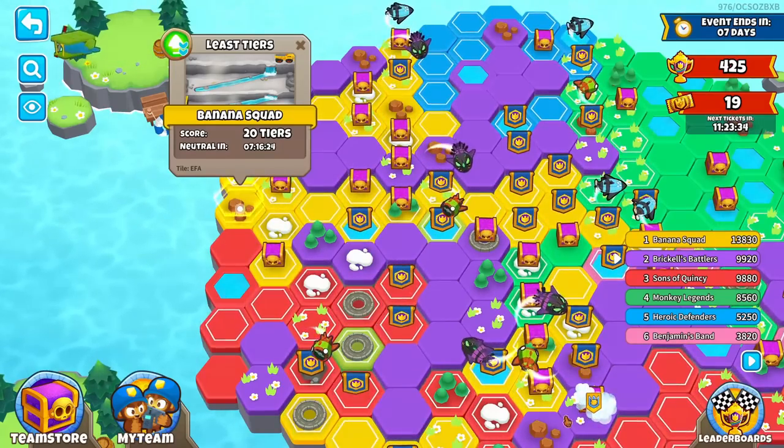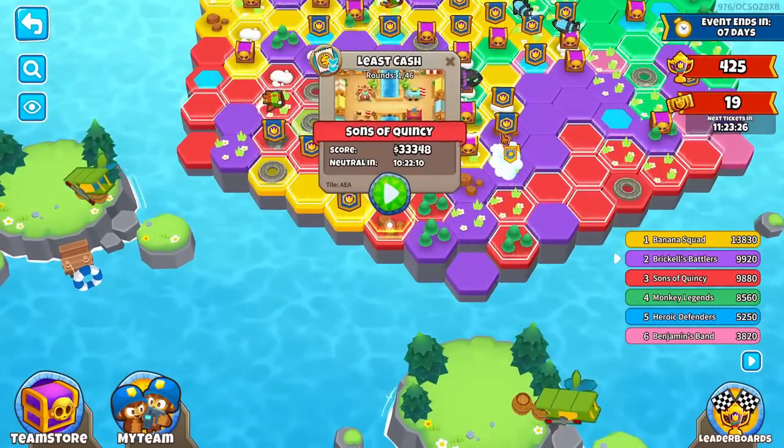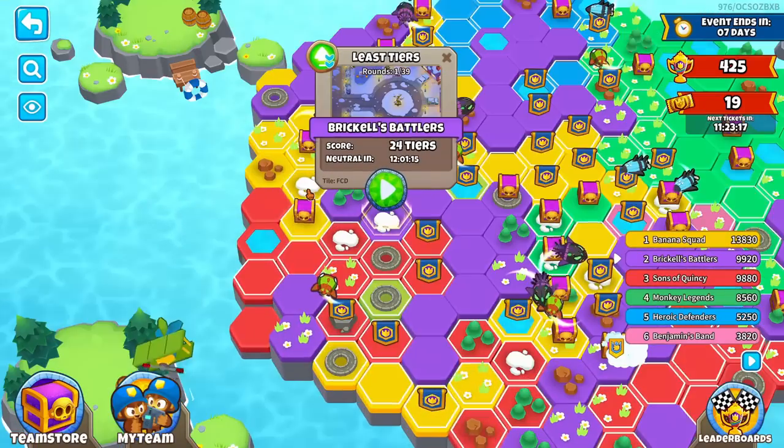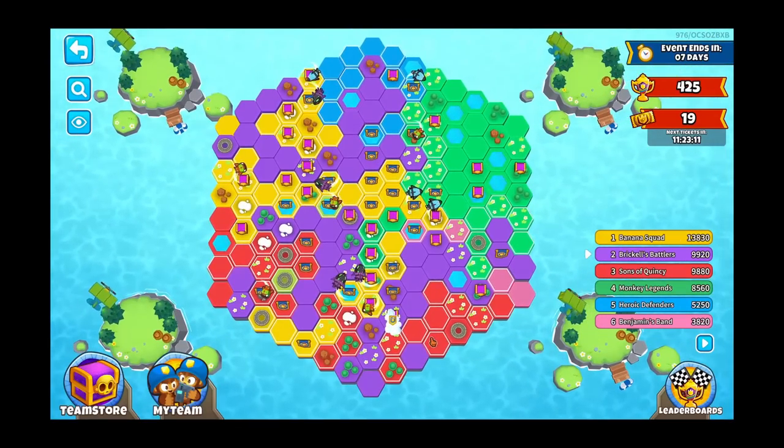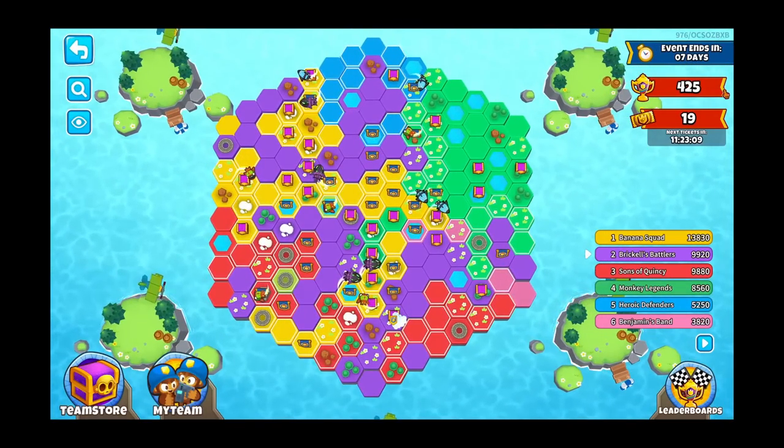Also while editing I realized I forgot to showcase water tiles, so those will be shown at the end of the video. If you look here, we have two buttons: a search where we can search our tiles — if we go for tile AAA and press enter we get tile AAA, which is actually our home base.